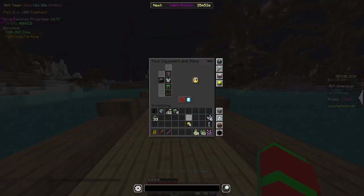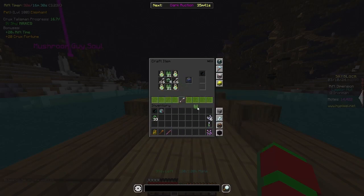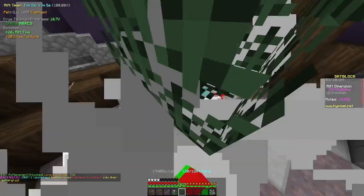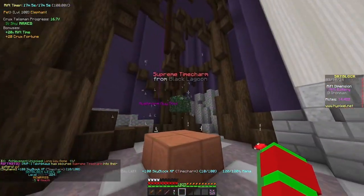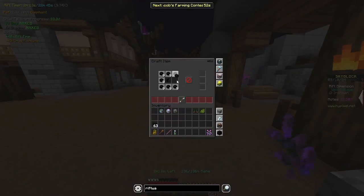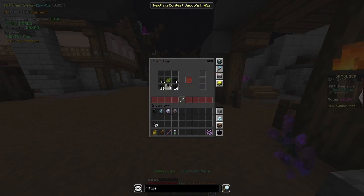First of all, I finished everything in the first section of the Rift, and I am finishing off the Black Lagoon part of it, which is the second area. Here I'm crafting the Time Charm for this area, which is the Supreme Time Charm. From each Time Charm you will gain 100 Skyblock XP, and for each task you do in the Rift Guide you will get 3 Skyblock XP. Some of these tasks include upgrading your Crux Talisman and upgrading your Armor Pieces.